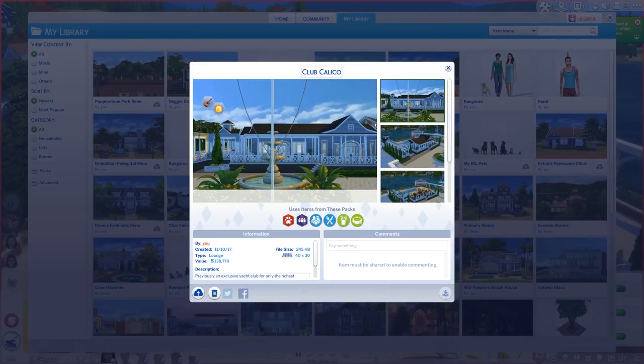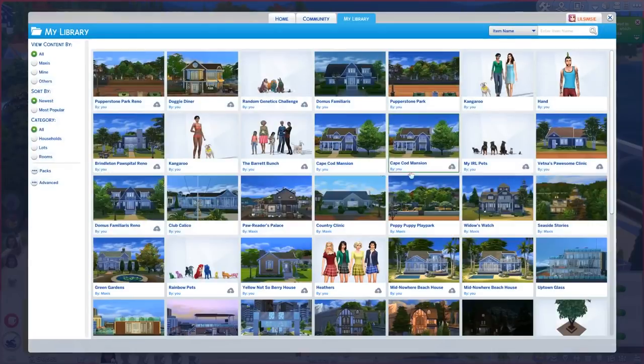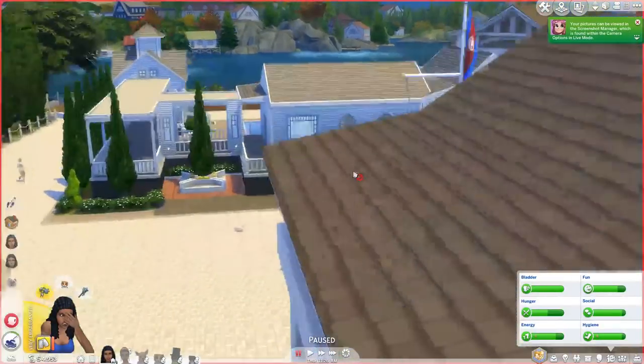Hi everybody, it's Kayla and welcome back to Fixer-Upper, the show where I usually attempt to fix up your houses. But today we're going to fix up one of EA's community lots from Cats and Dogs. This is Club Calico — actually, this is my renovated version. I always start in my library, so I want to show you that way, but this is Club Calico.